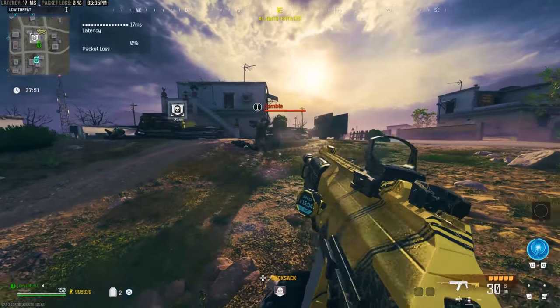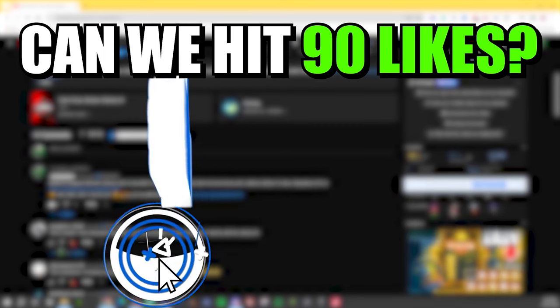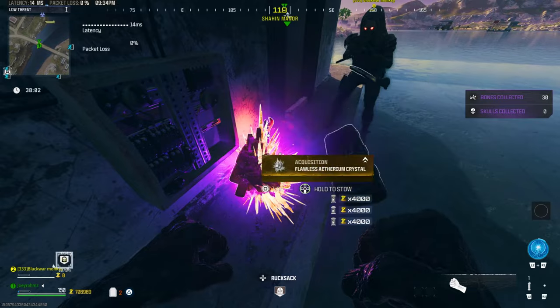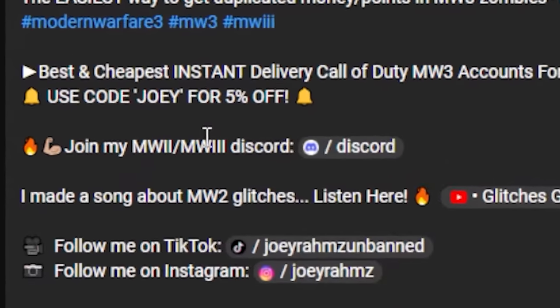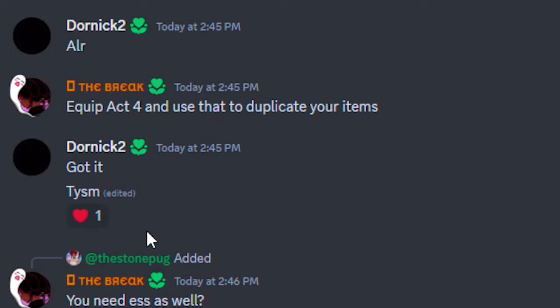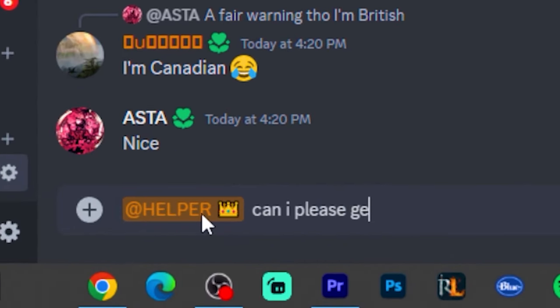Back to the video. All you're going to do is join my Discord and subscribe to the YouTube channel — that's literally the only thing you have to do. Every single time you go to Modern Warfare 3 Zombies and you want more schematics or unlimited money, there are a few things you want to do. When you go to my Discord, there's going to be a lot of helpers in the chat. You only have to subscribe to the channel and be a member of my Discord, that's it.